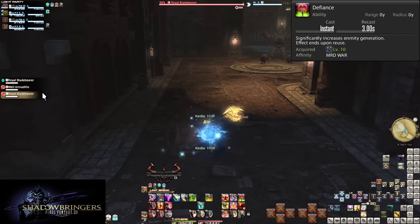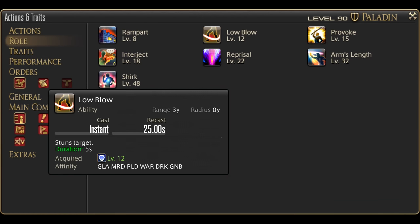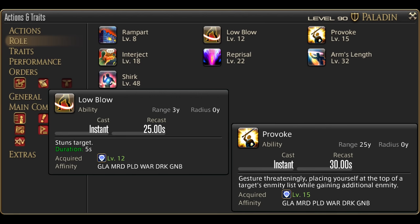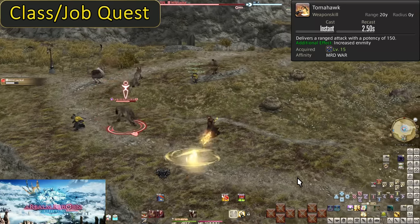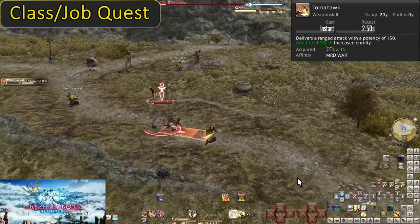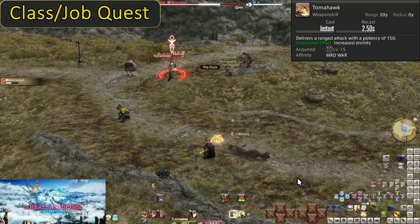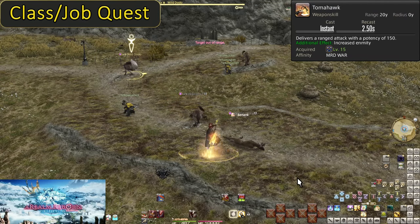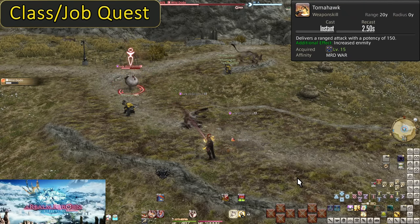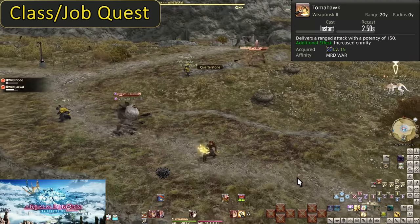Simply turn Defiance on, then hit enemies hard to make them eat your face. Our next roll actions are Low Blow at level 12 and Provoke at level 15. Level 15, Tomahawk. This skill is not automatically obtained — you must do your class quest for it. Please, especially being a tank, do your class and job quests. These skills are all extremely important. There is an indication in the top left corner when a skill is a quest-locked skill.